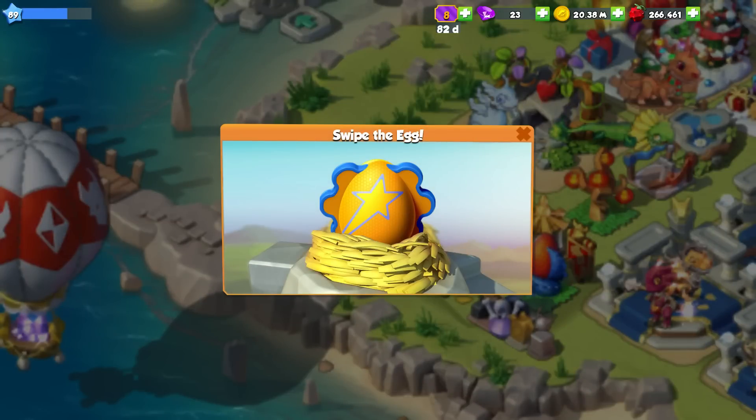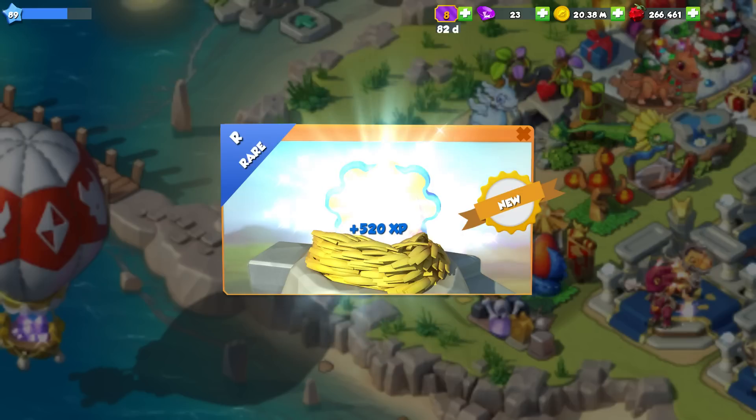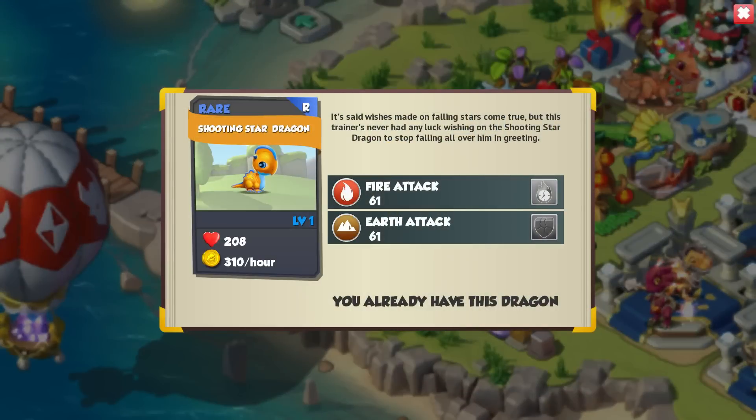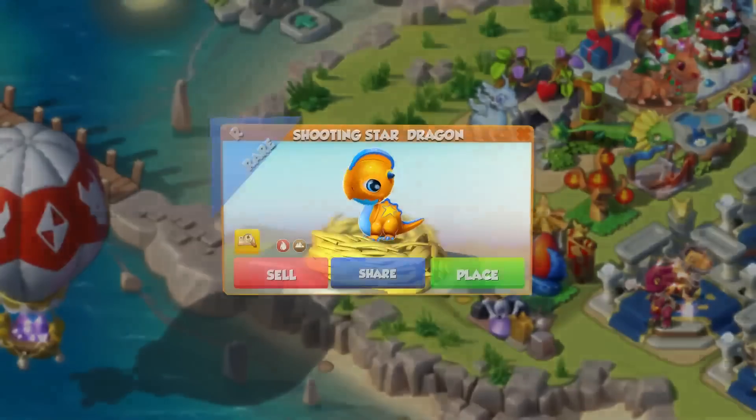Before we go on to anything else, we might as well get on to hatching this little guy. Look at the design on this egg — it looks like it's a basketball player or something. But this is actually the Shooting Star Dragon. It says wishes made on falling stars come true, but this trainer has never had any luck wishing on the Shooting Star Dragon to stop falling all over him in greeting.